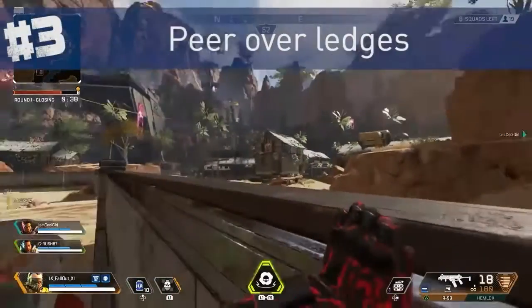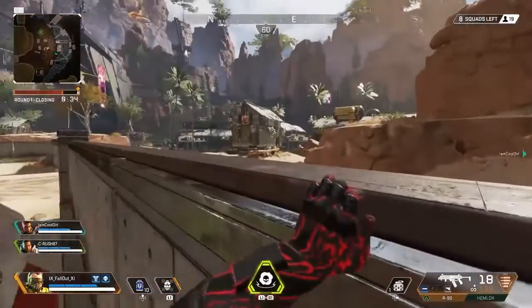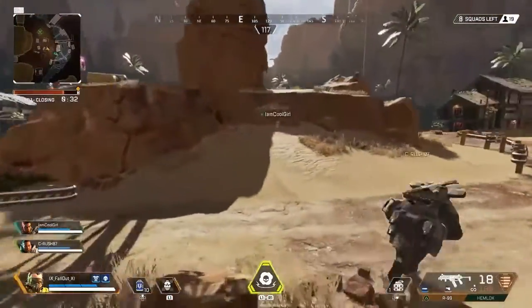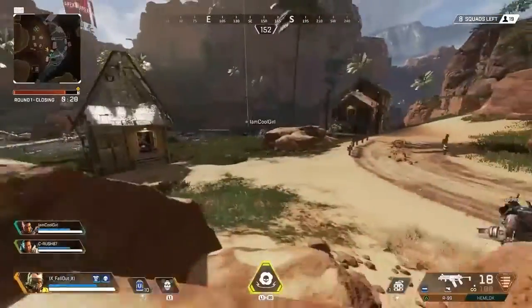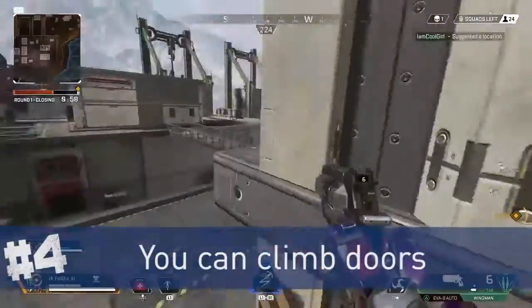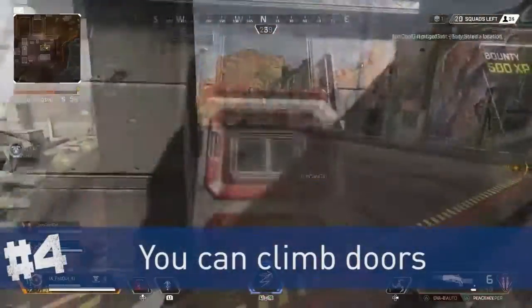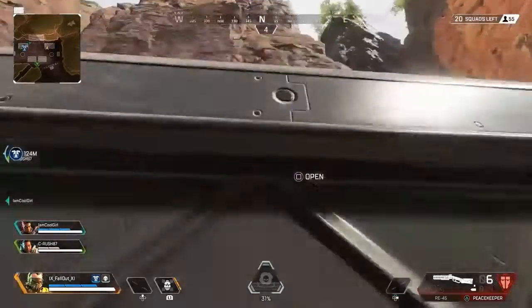When parkouring over walls and ledges, you can pause at the top of your climb and look around before going up and over the ledge. You can do this to check for danger ahead without exposing the majority of your body. You can also climb doors as a way of getting to higher ground — helpful if you're not Pathfinder and need elevation without finding a staircase.